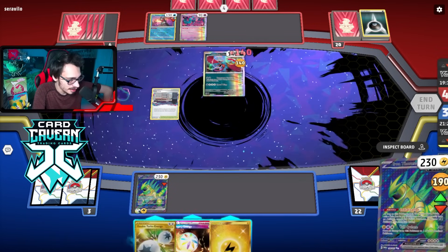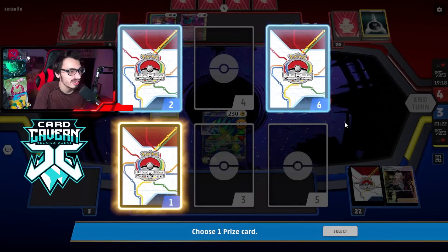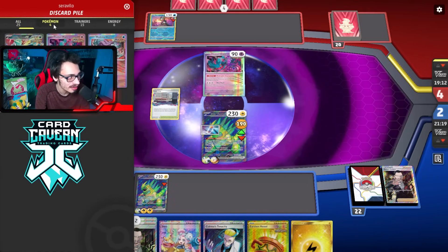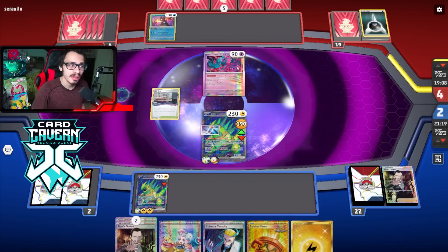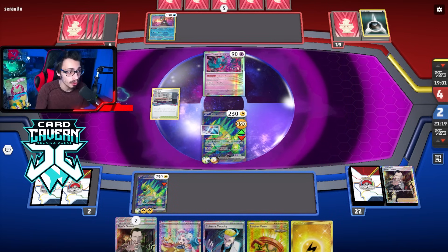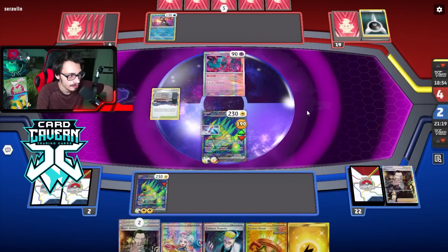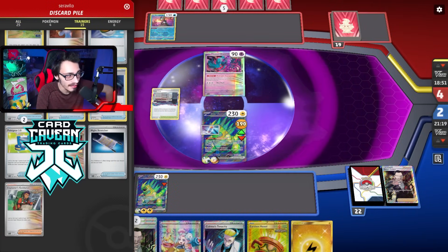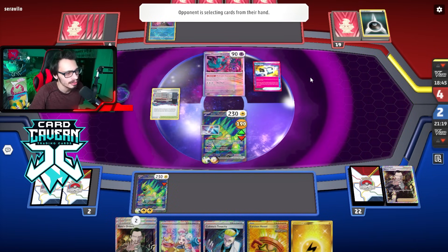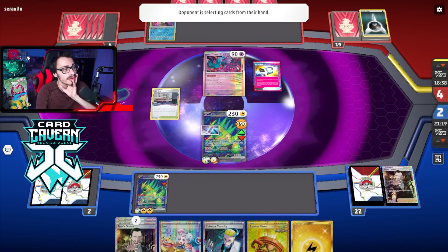If they find Super Rod they can get that Roaring Moon EX back, but if they bench it I'll just Boss it up. Our last Thorns is one of our last two prizes - could be relevant. They haven't found Explorer's Guidance. They got a Secret Box - Lost City is probably going bye-bye now because they probably have a third Poke Stop. They could knock me out this turn which is a little scary. Thorns Palpad - what's that one card in their hand? Getting rid of the Palpad is pretty important.